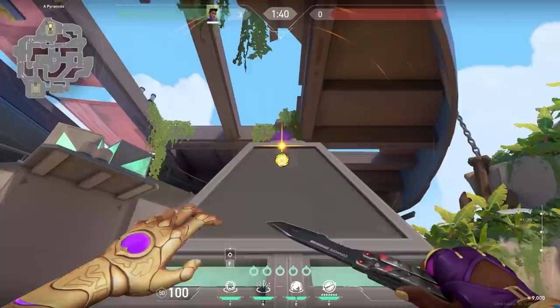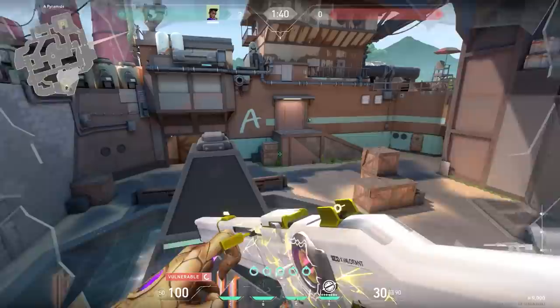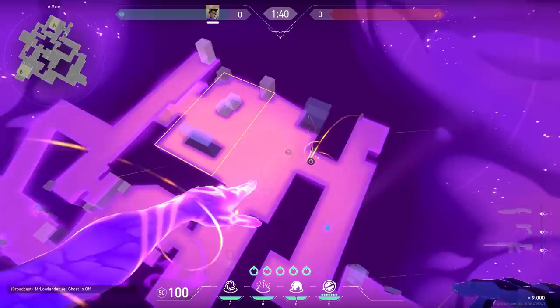A fun thing you can do with Astra: when you put your star on top of the pyramid, cast your black hole, and spam crouch, you will go up. It's a cool mechanic but not very useful because enemies can see you from a lot of angles. But it might be nice if you want to troll your teammates.